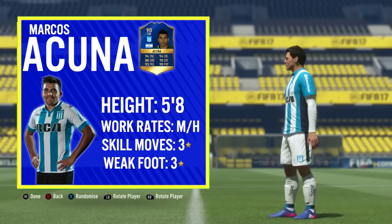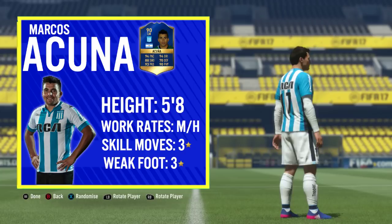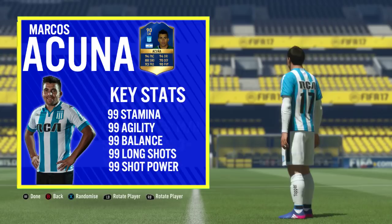Kicking things off with the basic information for Acuna: he's standing at five foot eight inches tall, he's got medium to high work rates which are a little bit unorthodox, and he's got three-star skill moves and three-star weak foot as well.